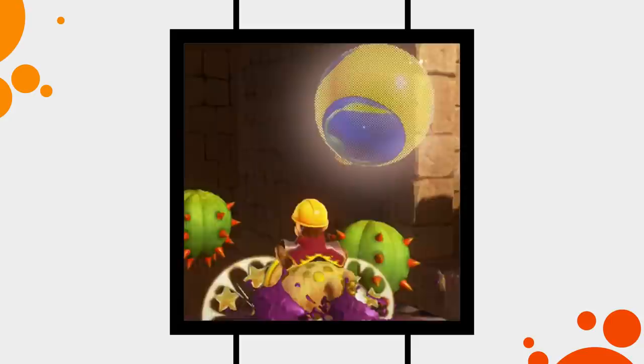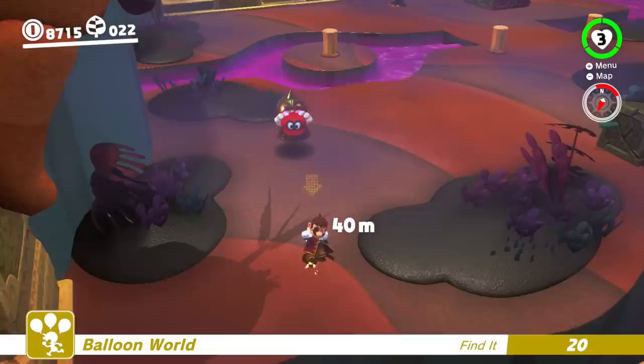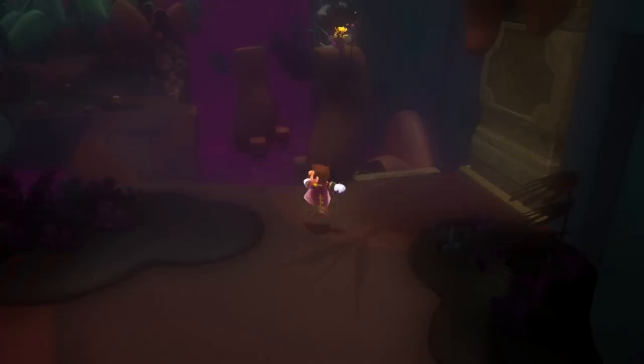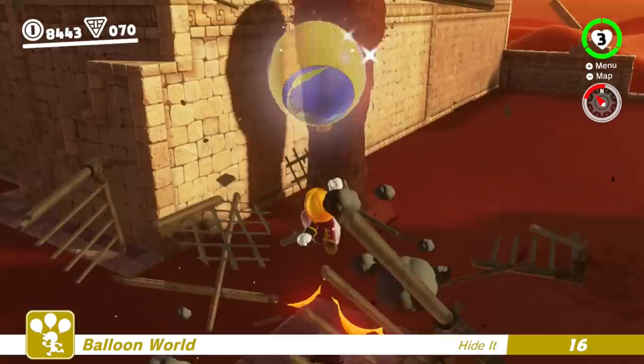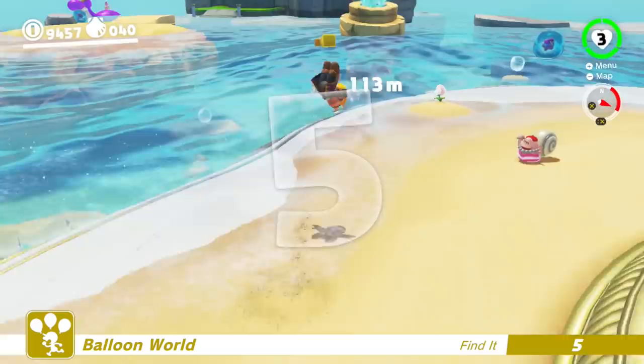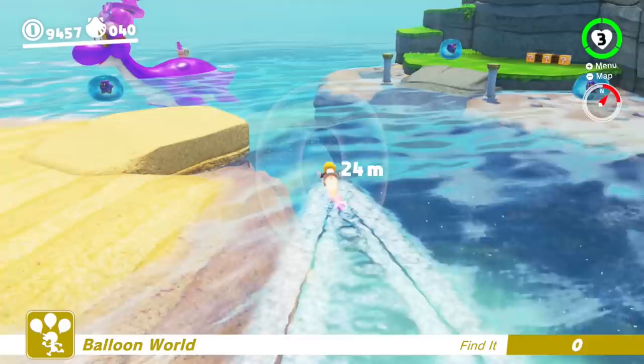If we really want to hide the perfect balloon, then the hiding spot is basically irrelevant, but the time people have to pop it is really important. While there are some really cool and creative hiding spots in the game, especially when using captures or destructible terrain, the really challenging balloons are those where there is almost not enough time to get to them. This leads to a couple of things. First, getting to our hiding spot as fast as possible is obviously important.